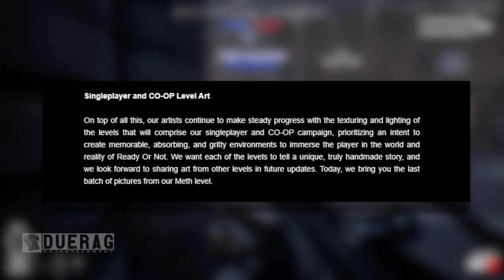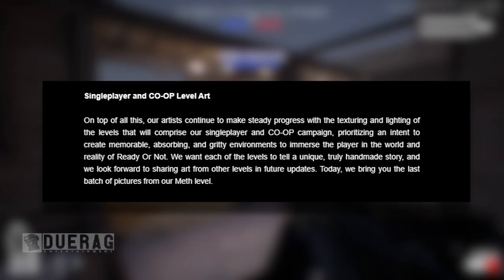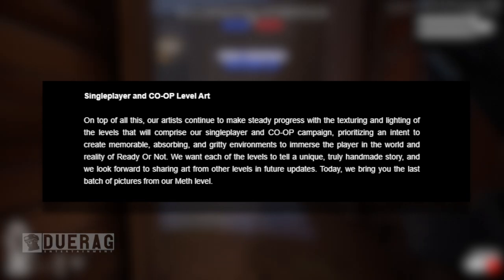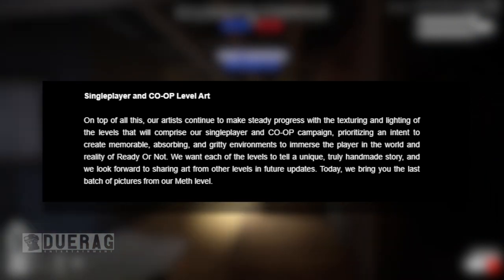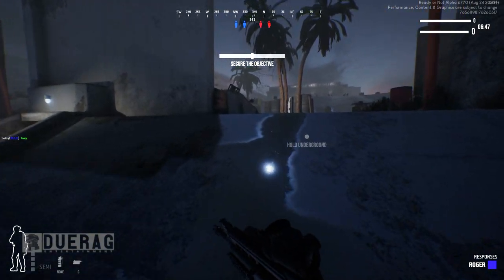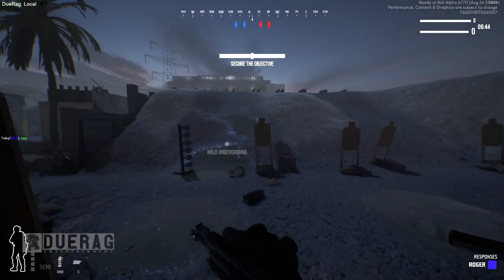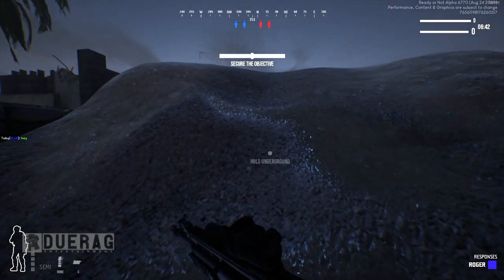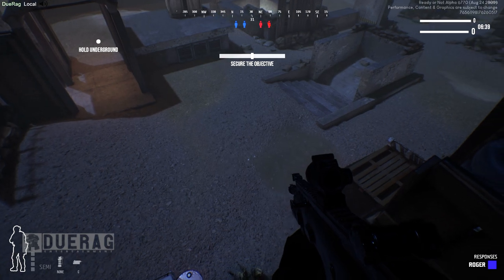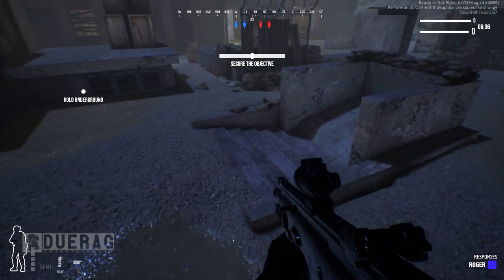Their artists continue to make steady progress with the texturing and lighting of the levels that will comprise the single player and co-op campaign, prioritizing memorable, absorbing, and gritty environments to immerse the player in the world of Ready or Not. They want each level to tell a unique, truly handmade story. What I really have to wonder is how in-depth it's actually going to be — like, is it just seeing a pack of drugs on a table with a dead body nearby, putting two and two together, or is it something more subtle?